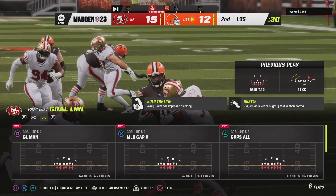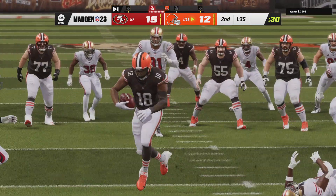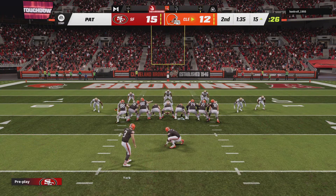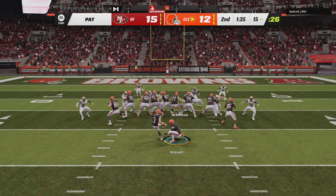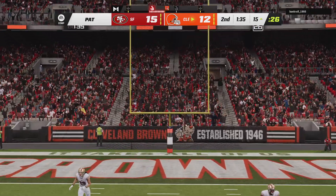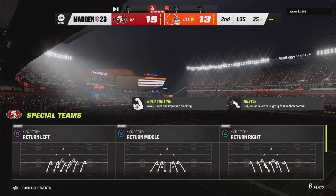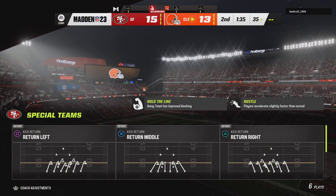A nice connection there, finding his target — that'll put six up on the board. Just like they drew it up in their playbook and reiterated on the sidelines — perfect route, a good throw, and the defense had no answer for that right there. Extra point by York is up and good, and the lead is down to two.